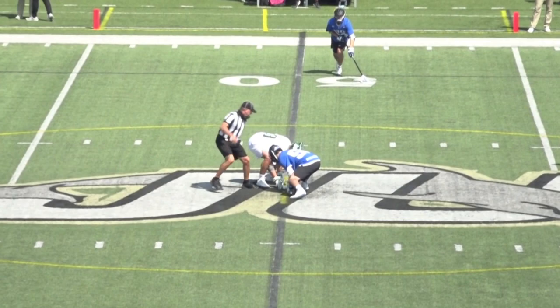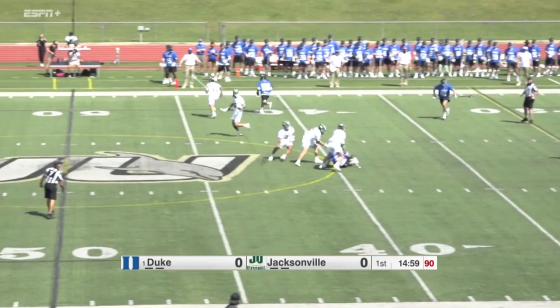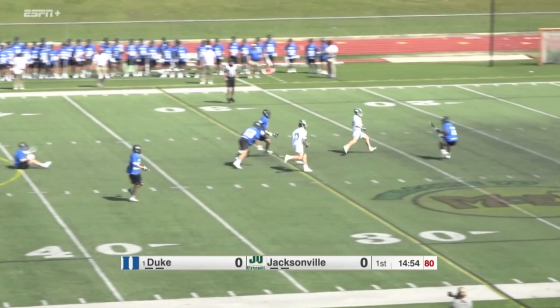The draw for Jacksonville. Jake Nassau for Duke. The referees have the players over the ball. There's the whistle. Push forward — faceoff. Clamp was one. Push forward by Jacksonville, but they can't get the ground ball, and it's picked up. Duke is off to the races.